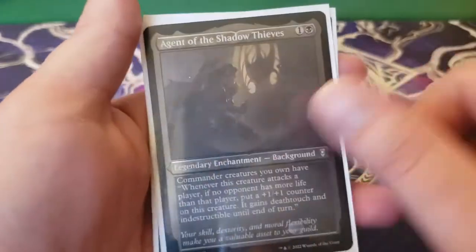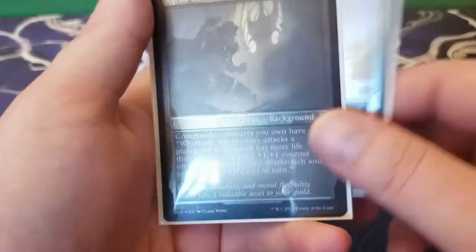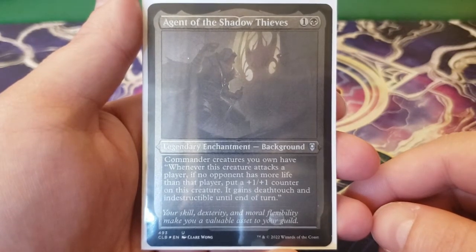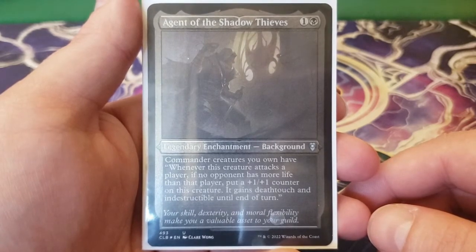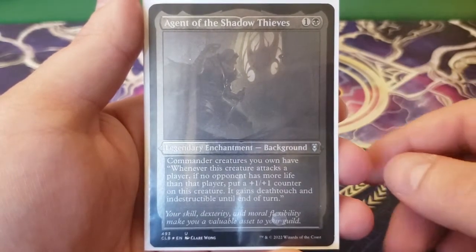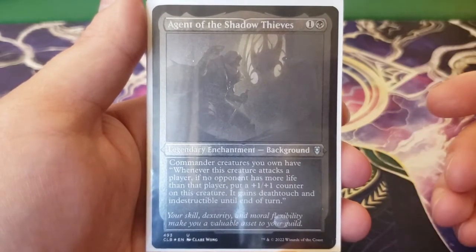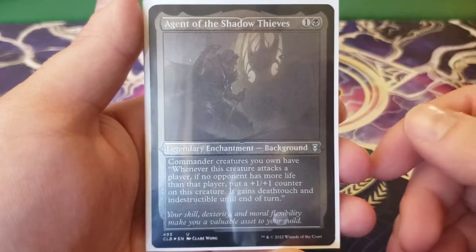The background we are choosing — because Lazel does say choose a background — we are choosing Agent of the Shadow Thieves. This is one and a black, a legendary enchantment background. Commander creatures you own have: whenever this creature attacks a player, if no opponent has more life than that player, put a plus one, plus one counter on this creature. It gains deathtouch and indestructible until end of turn. This is a super good background because she is going to actually get two plus one, plus one counters as long as you're attacking the player with the highest life total. She gets deathtouch, making her undesirable to block, and indestructible during that attack, making her much harder to remove.